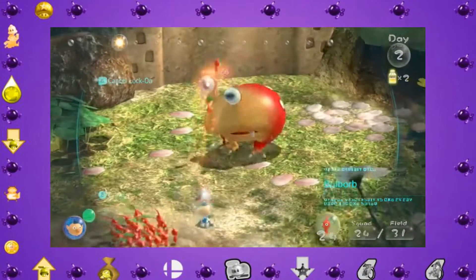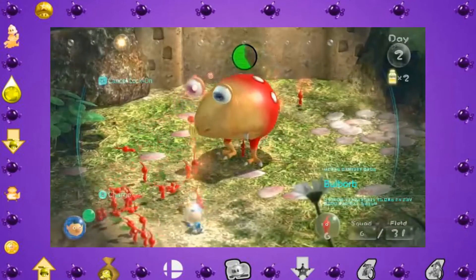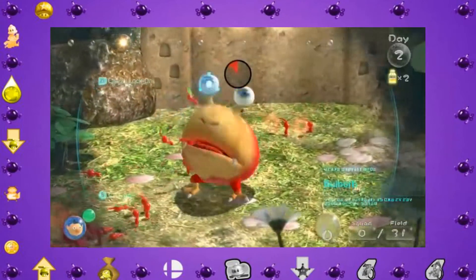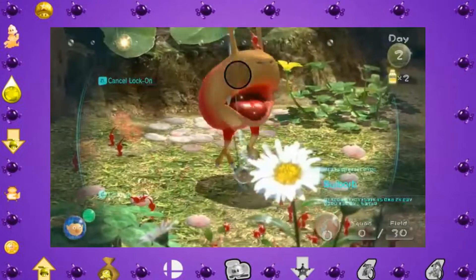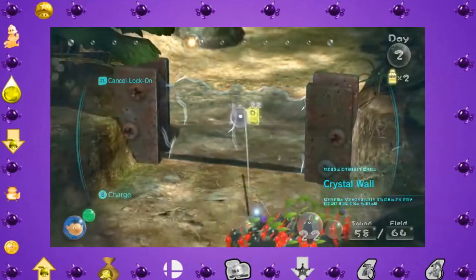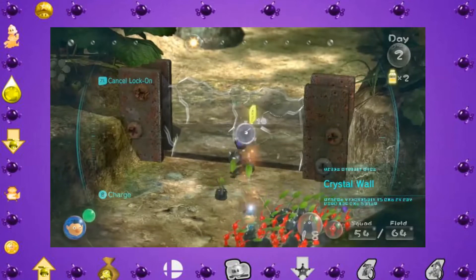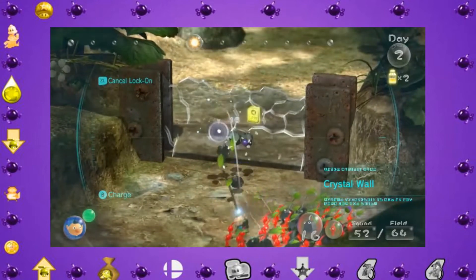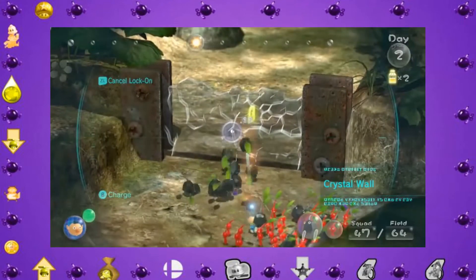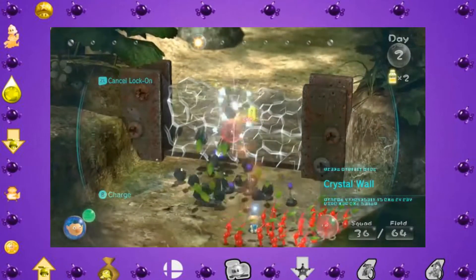Moving to day two, the old problem is back: we can't deactivate working Pikmin. We just have to wait for a working Pikmin to either finish its task or die trying. We also got rock Pikmin, which take this problem to another level. They do a lot of damage when thrown because they're rocks, but once they're on the ground they begin rolling at opponents doing minimal damage. This is a problem because we can't use the whistle to pick them up and throw them again — they'll just continuously do minimal damage.